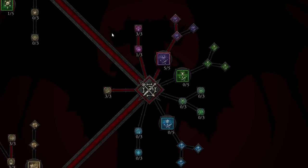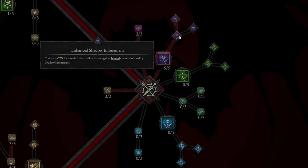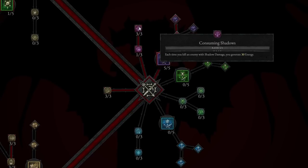Going down even farther, this is the obvious Shadow Imbuement — a very, very strong ability. We take Enhanced Shadow Imbuement and Blended Shadow Imbuement, making sure we apply vulnerability to many enemies for increased damage. We also take Shadow Crash: Shadow Damage has a 10% chance to stun for 0.5 seconds. And Consuming Shadows: each time you kill an enemy with Shadow Damage, you generate 30 energy — which is huge for energy sustainability.